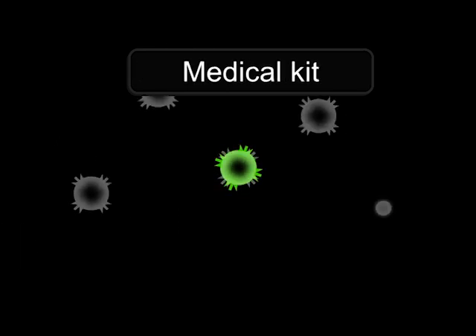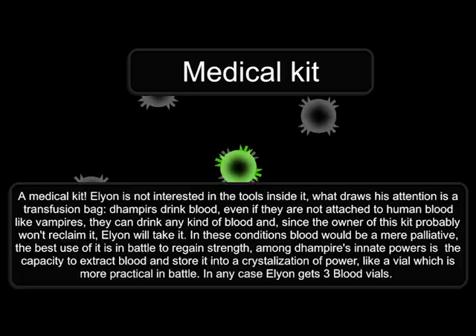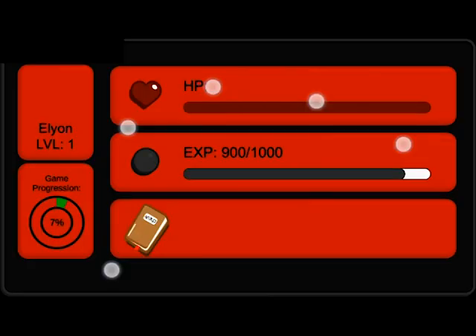Wooden Building 1. Medical Kit. A medical kit? Elyon is not interested in the tools inside it. What draws his attention is a transfusion bag.